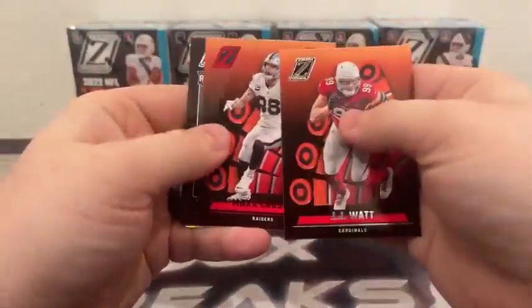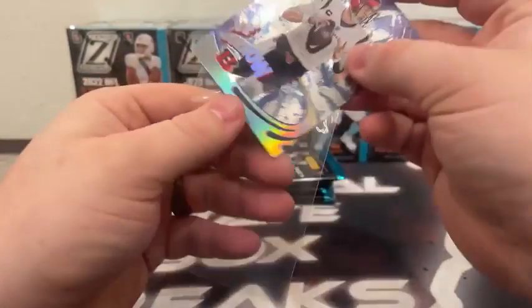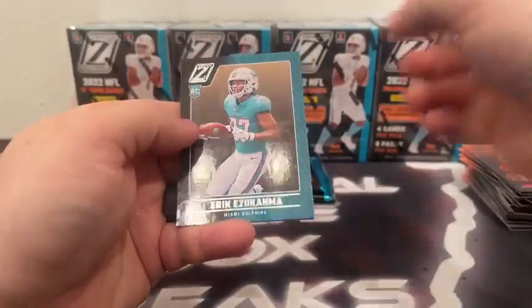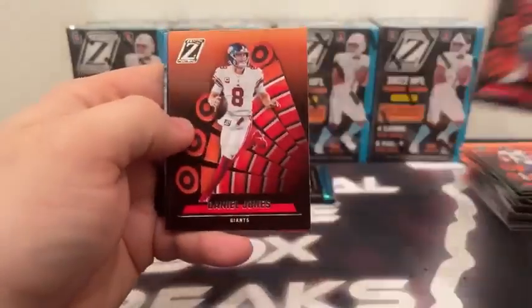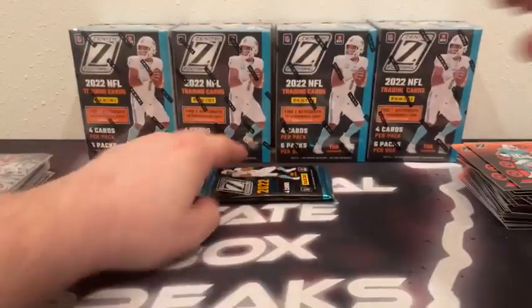J.J. Watt, Max Crosby Red Zone, Tristan Edner covers up our Revolution — that's Joe Burrow, Cincinnati. Love the Revolutions as well. Then Kirk Cousins, Christian Kirk, Eric (not going to butcher that last name), Red Zone Kyler Gordon. Tyreek Hill, Daniel Jones, Mike Woods rookie, and a Rookie Wave Romeo Dobbs for the Green Bay Packers.